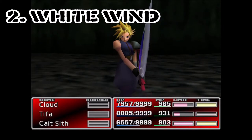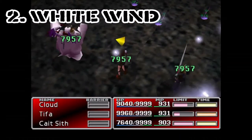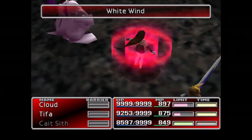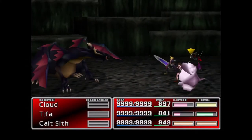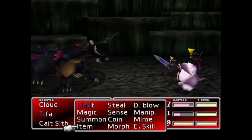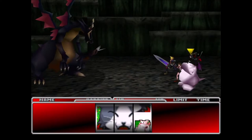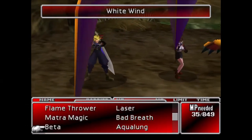Number two: White Wind. In second place we have White Wind, an enemy skill that restores the caster's current HP to all party members, in addition to curing over 12 different status effects, including Slow, Numb, Petrify, Frog, and Small. If the caster has a large amount of HP — i.e. is high leveled, wearing HP Plus Materia, etc. — White Wind can actually be more effective at healing than the Restore Materia.